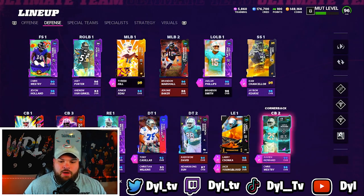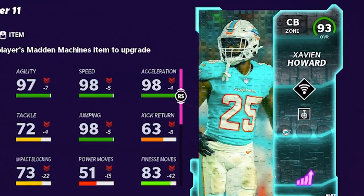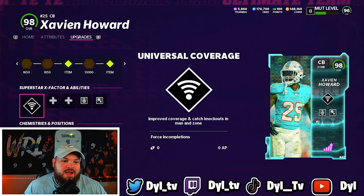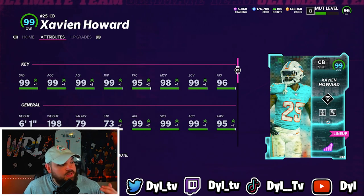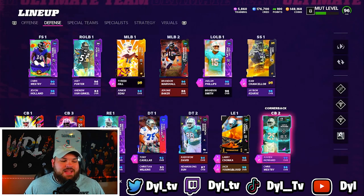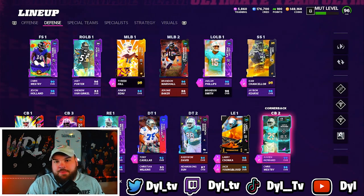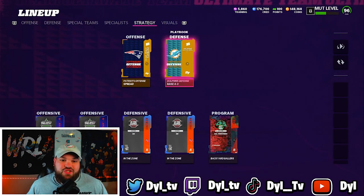The final upgrade of the team - we got the X-Man, finally got a good Xavier Howard card. They really slept on him with his 92, but this card did not disappoint at all. We're rocking acrobat and pick artist on him. He's six foot one, so not a small corner by any means - up to 99 speed, 99 acceleration, 99 agility, 98 man, 96 zone, 96 press, and 95 play recognition. He's just an absolutely perfect corner. Offense we're in the Patriots playbook, defense we switched over to the Dolphins, and we added some fire throwback jerseys.